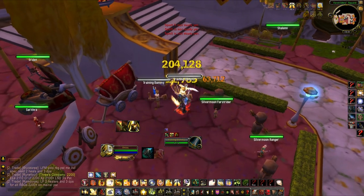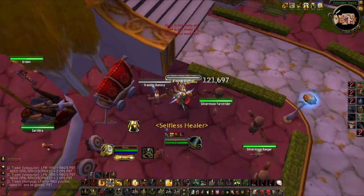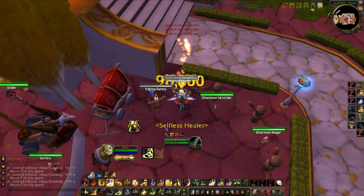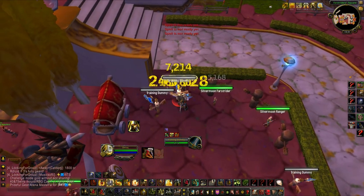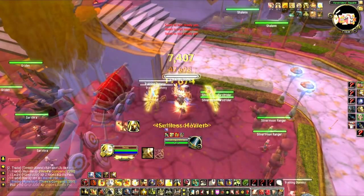My priorities during burst are definitely using 3 Holy Power towards Templar's Verdict. My favorite generator for Holy Power is Judgment, because it slows down my target, speeds me up, and gives me Selfless Healer procs.